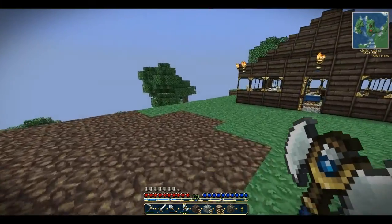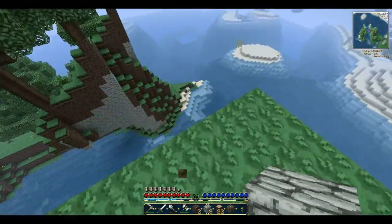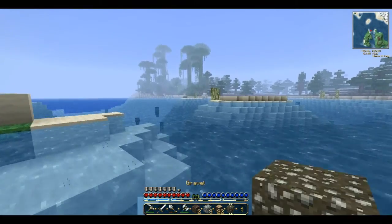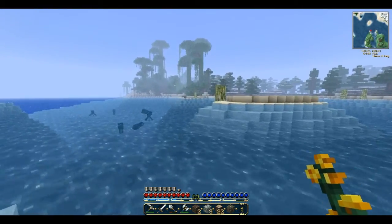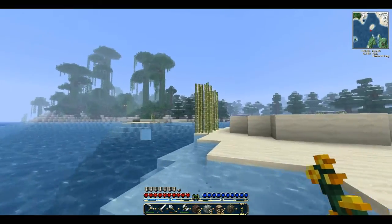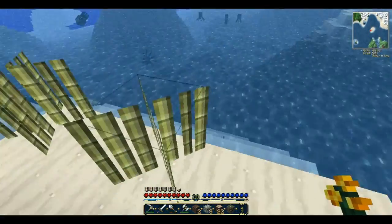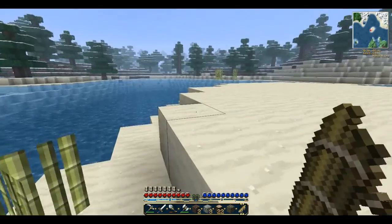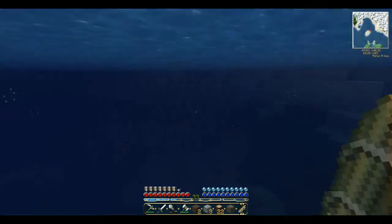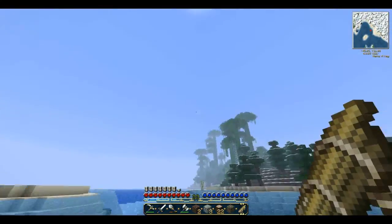Going back into the world — first thing I want to do is make a book for the recipe mod. I need paper, so I need sugar canes, which are over there. I also need leather for a book, which is going to be a problem because there are no cows around here. I grab the sugar canes — three probably isn't going to be enough but I'll place them down. I think you only need three but I'll take all of these and bring three back to the house.